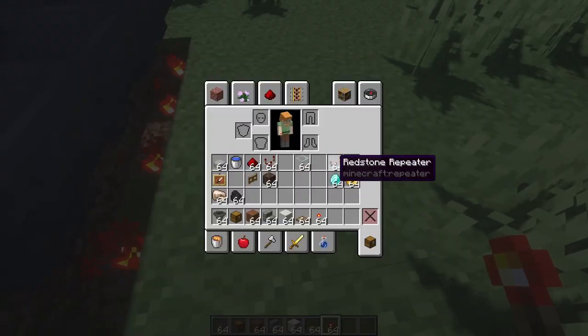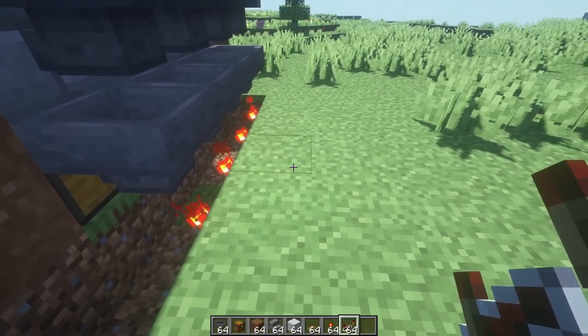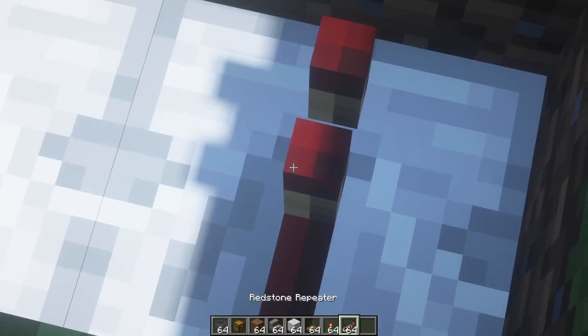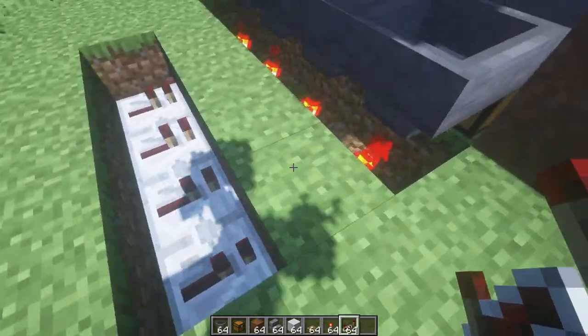So, once you have them hanging off this block right here, just get your redstone repeaters. Skip the block that they are on and just destroy those ones. Now place 4 repeaters — they should all be on 1 tick, and facing into this block right here. Make sure they're all on 1 tick and facing into this block.